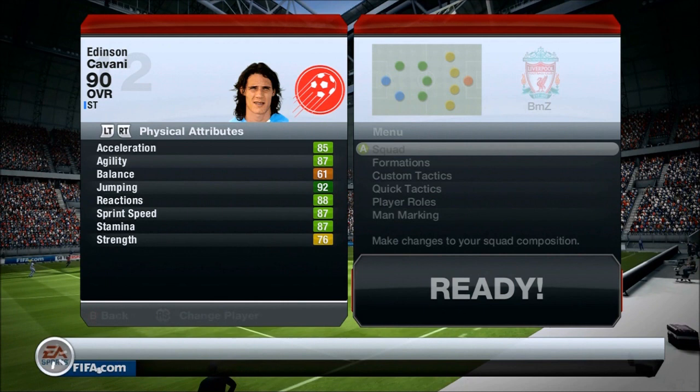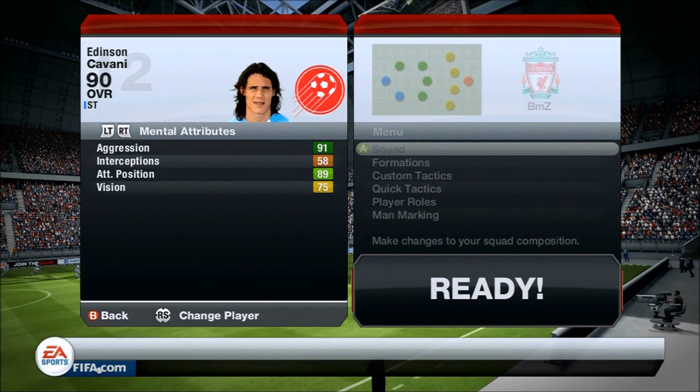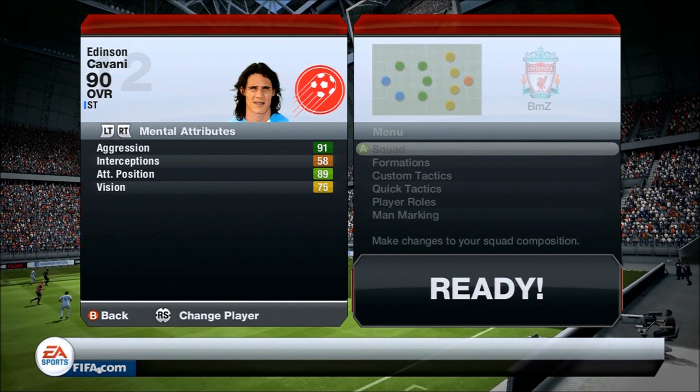He's got some very nice physical attributes: 85 acceleration, 87 agility, only 61 balance, 92 jumping, 88 reactions, 87 sprint speed, 87 stamina — though that can change — and 76 strength, as well as 91 aggression, 89 attack positioning, and 75 vision, which isn't all that important for a striker.